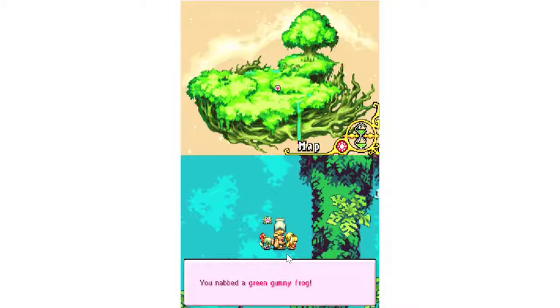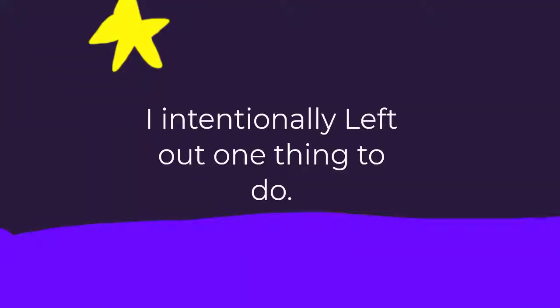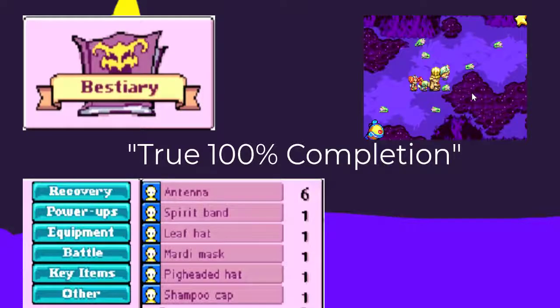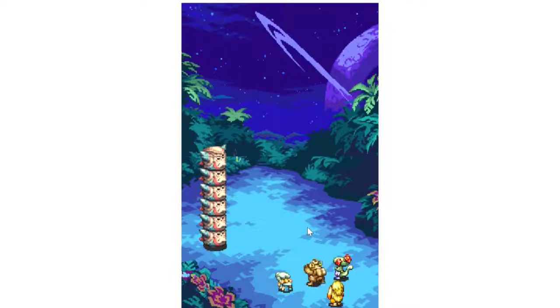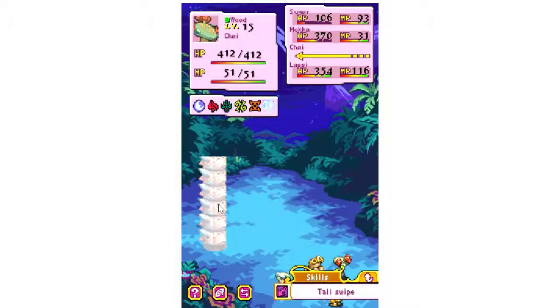I'll explain the Putty P later. Speaking of 100%, there's something I kind of intentionally skipped: the true 100% category. That means basically collecting everything in the game — bestiary entries, all the items, and specifically no gummy frogs, which is a very difficult feat to do. Not impossible, but very difficult, considering the strong enemies and bosses you face, making playthroughs more grindy than anything, and less about tactics and strategies.